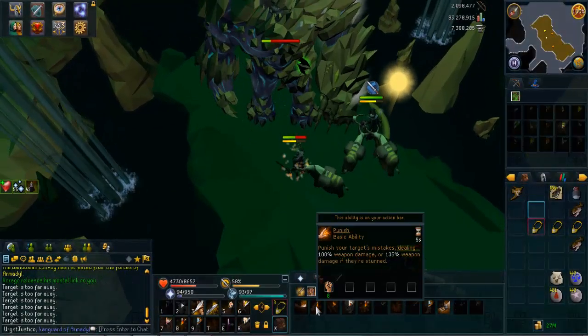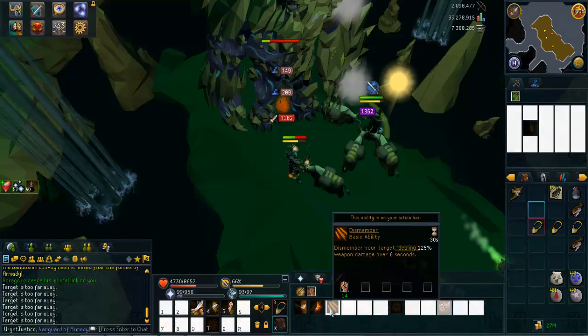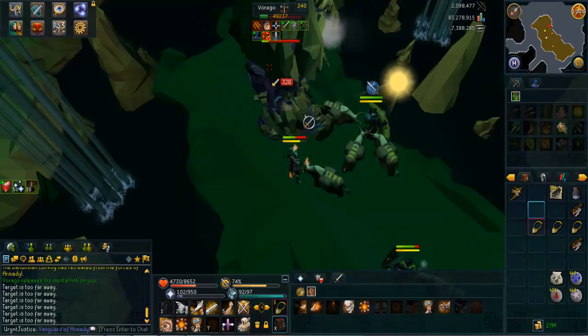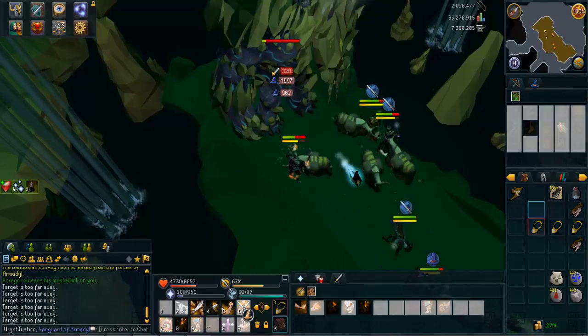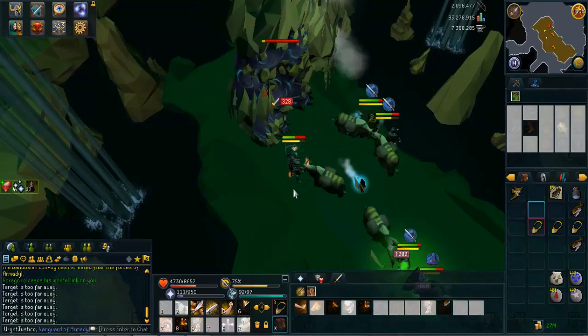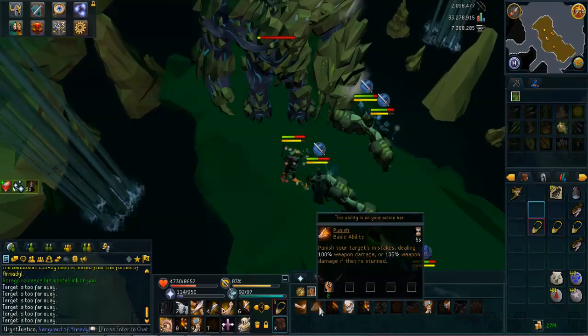So if the tank gets the green bomb - which Jack of the Wand does in this situation - the DPS needs to run towards the tank, and the tank will take the 1K hit with the DPS. What will happen is that green bomb will then follow the DPS after that first hit. The DPS runs into the base tank, which is me in this situation.